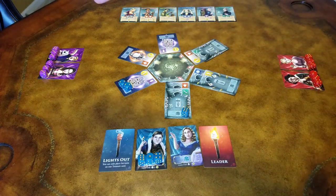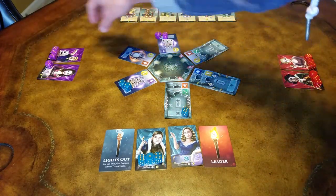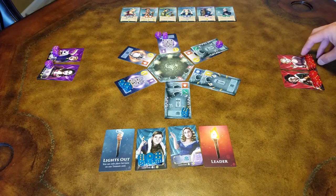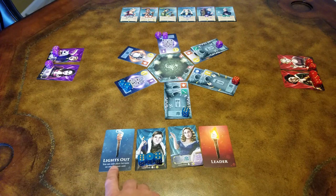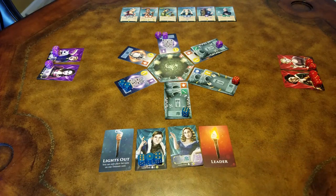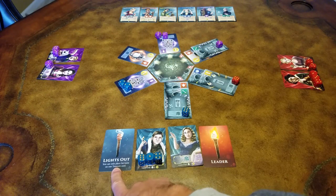Play continues to the left, where the duchess from the next team will get to place their dice, and continues all the way around the table until we get back to the starting team, at which point we begin the duke's turns. The duke has the lights out card because all of the dukes are going to play with the lights out rule — because all 3 of these players are going to be playing only on 1 treasure card.